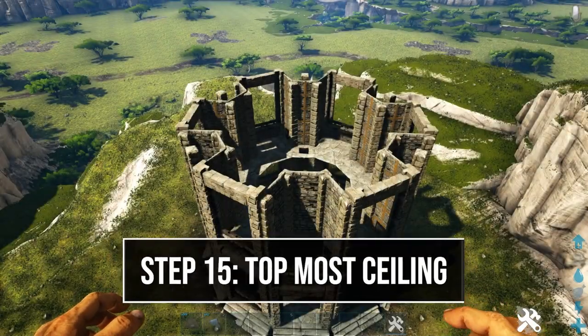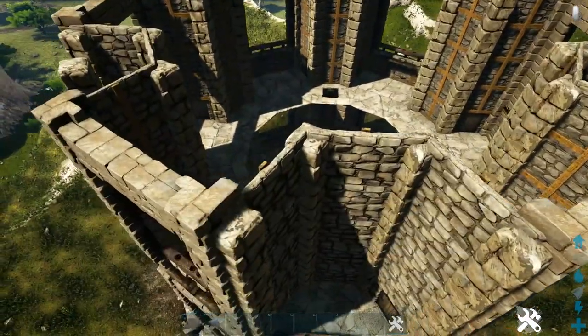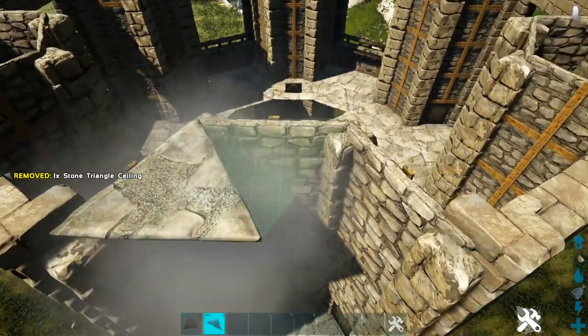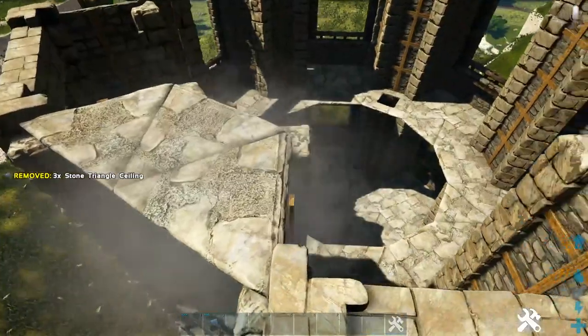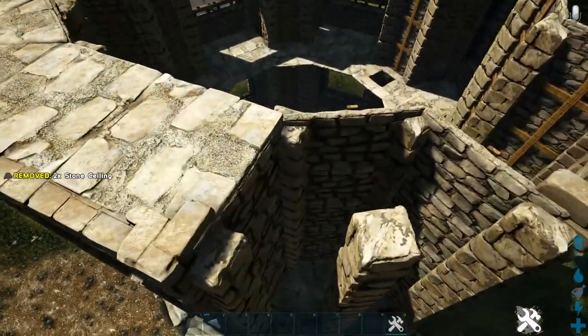At the very top, create a ring for the final ceiling. Start in one section by placing three stone triangle ceilings, then two regular stone ceilings, and continue this pattern all the way around.